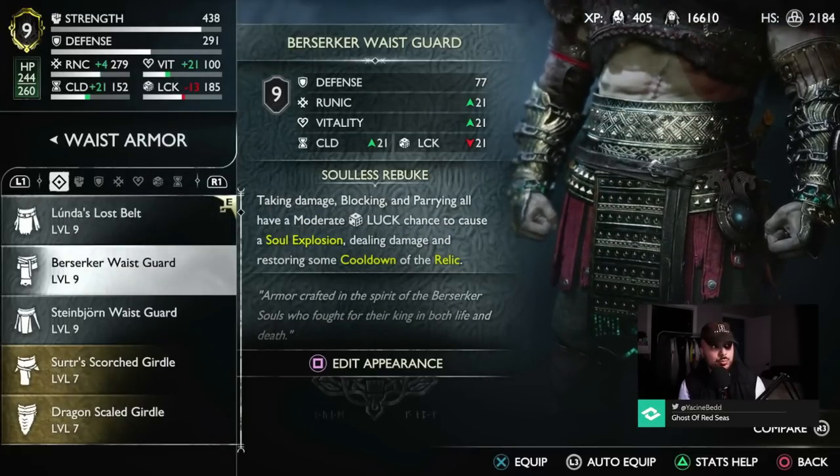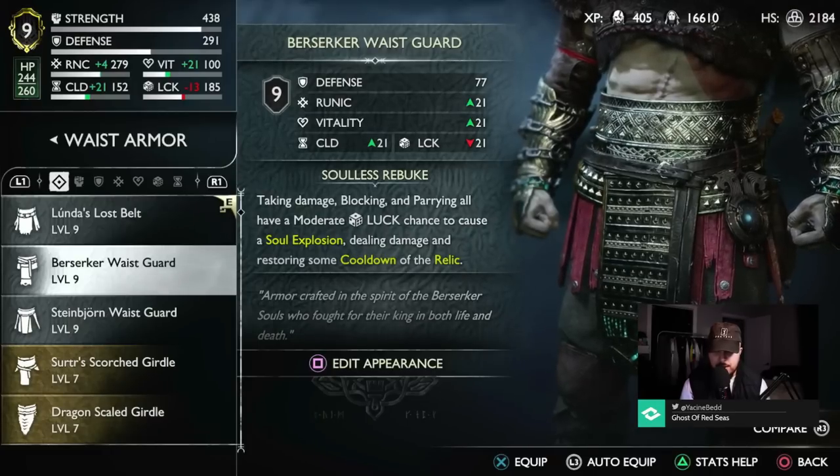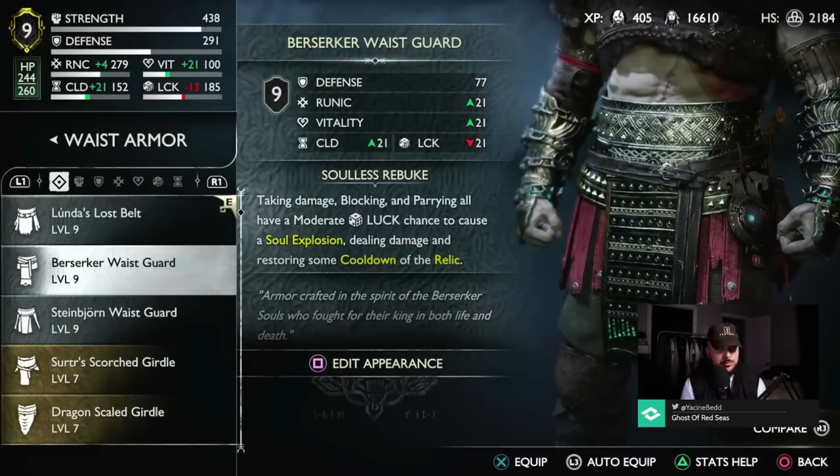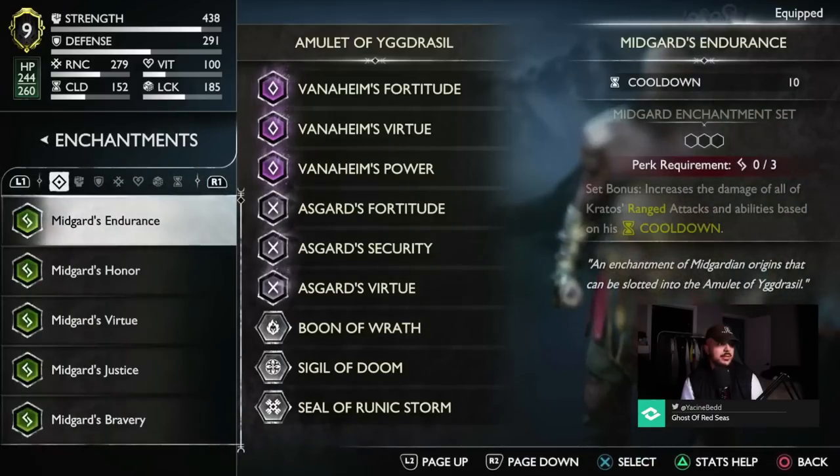We also have the Berserker's Waist Guard. You can get it from the Midgard Berserker Gravestone — not the King of Berserkers, but the regular Midgard one.